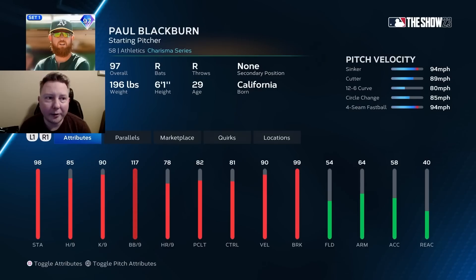Finishing off the AL West, we have Paul Blackburn. One thing about this card is he's going to dot everything he throws — 117 walks per 9. With the caliber of hitters in the game right now though, 85 hits per 9 is just not good enough. This card is going to be giving your opponents a large PCI. Because of the hits per 9 being so low, I'm rating this card C-tier.